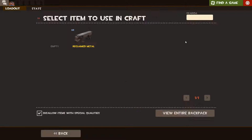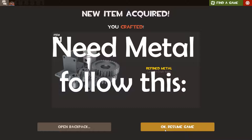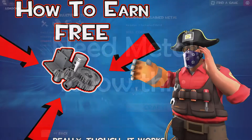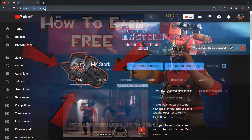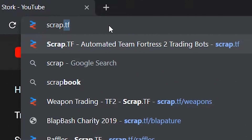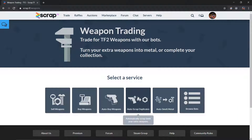So why not make that a simple one click process — actually two clicks. If you don't have plenty or even any metal to begin with, you can always check out my video on getting quick and free metal. You can go to scrap.tf slash weapons and click on the auto scrap duplicates button and let their bot do all the work for you.